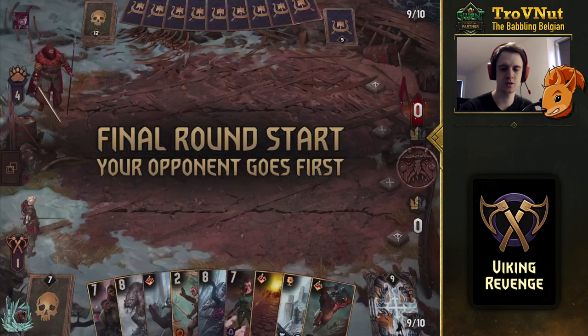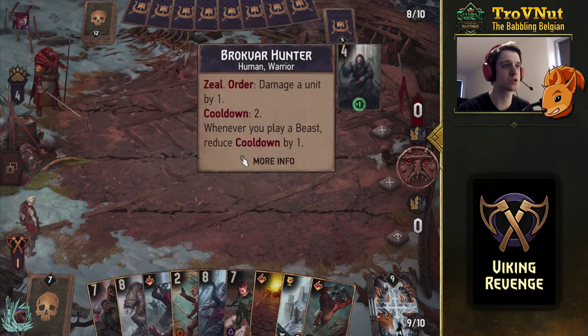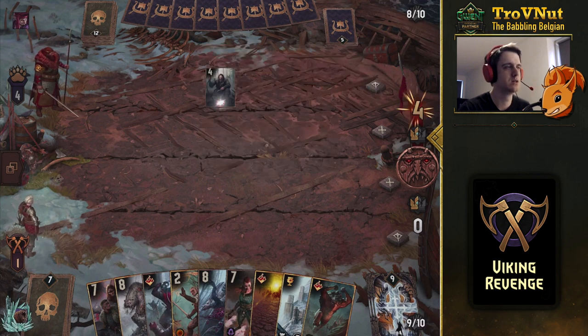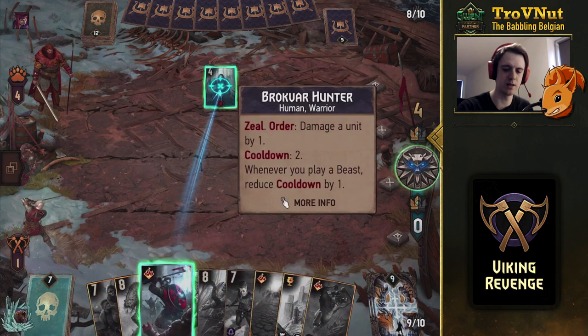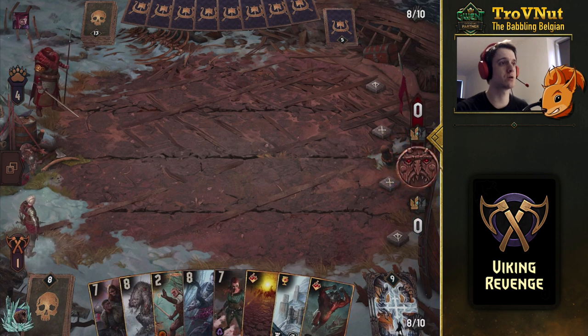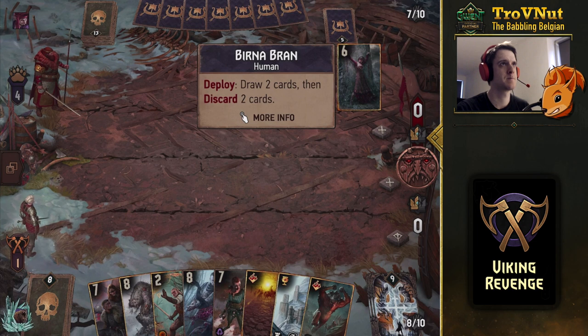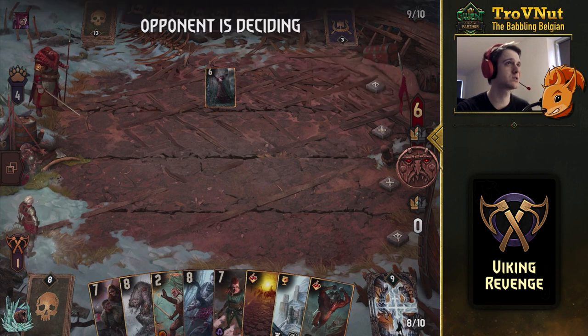Gutting Slash is a guaranteed six points with our leader ability still available. We get two Bear School Witchers, which is good. The opponent plays Brokvar Hunter — annoying. I Gutting Slash it immediately to keep my board clean so they have nothing to interact with. Burnout draws two cards and discards two — they got rid of one Skirmisher, but could still get Mardvark and another Skirmisher for nine points.